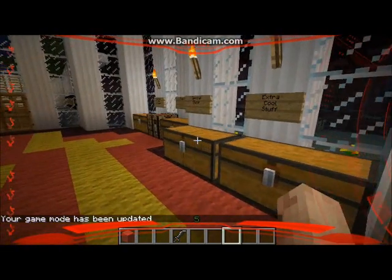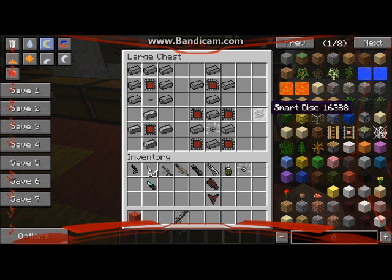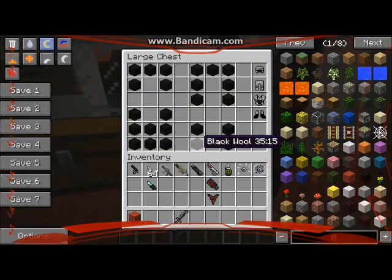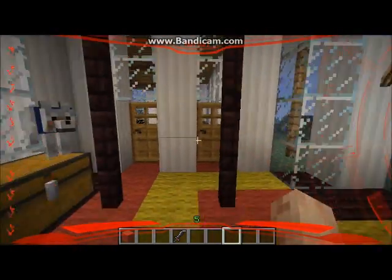Next are the special weapons. The wallmine detonator recipe uses titanium ingots, unidentified technology, and a button. The actual wallmine is made by four titaniums and one identified technology. You're going to need a lot of unidentified technology to make these items. We have the shuriken, made by four aluminums and an identified technology. And the smart disk — I found the recipe with Not Enough Items since it wasn't on the forums — it contains a shuriken. We also have marine armor, which is made of wool. It can be made out of any color of wool.